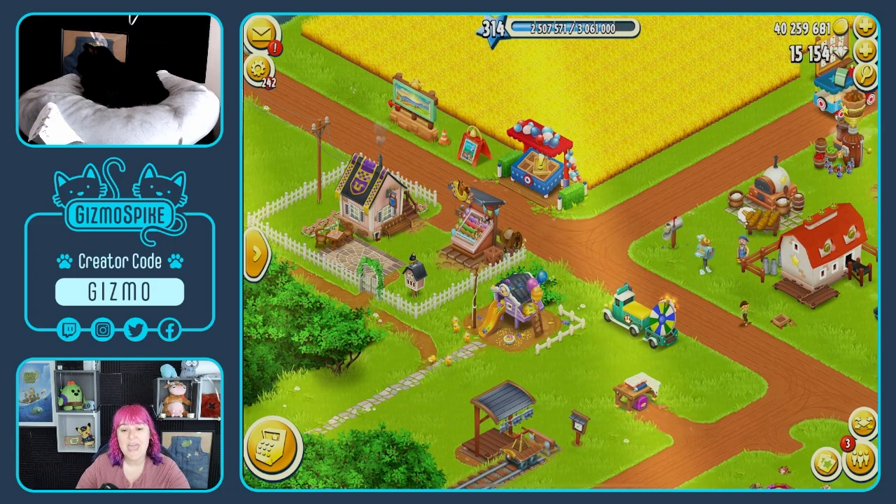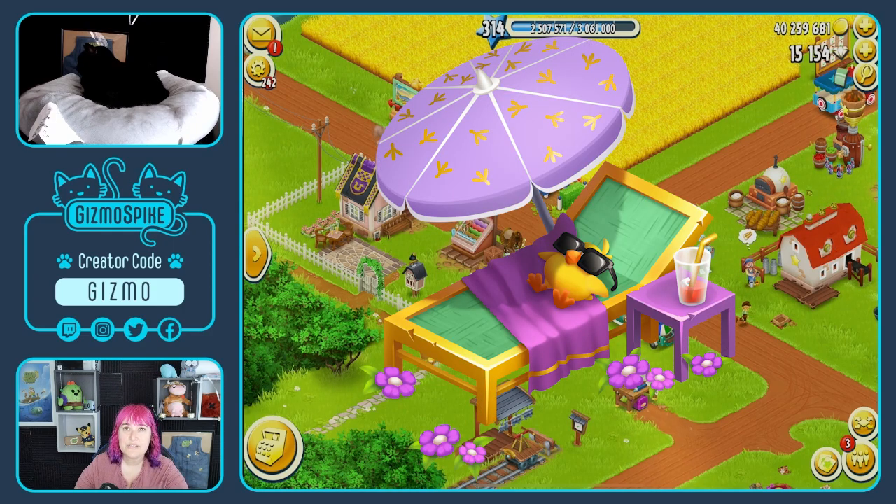For the exclusive deco, we're going to have this super cute sunbed. The chick on there sleeping with the sunglasses on is so cute. I love the purple and the little chick feet on top of the umbrella. This is one of the best decos I've seen recently, so I'm really excited to get this one on my farm.